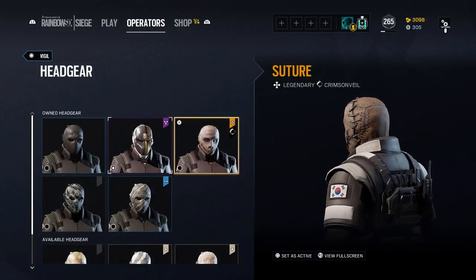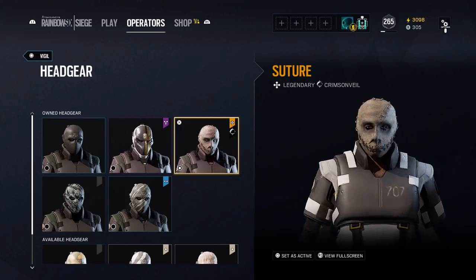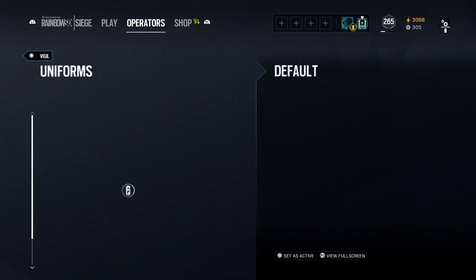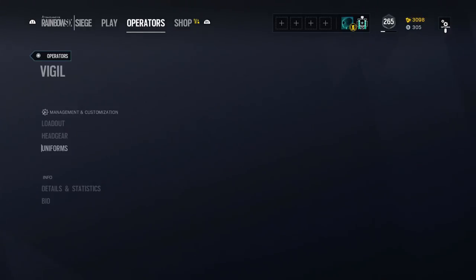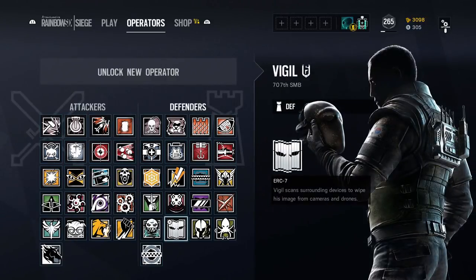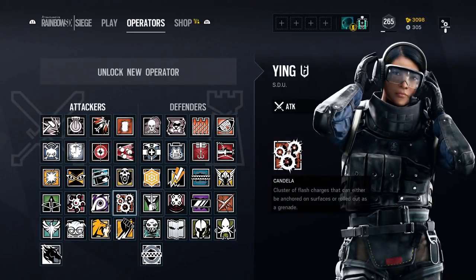The next skin is Vigil. Vigil also has an amazing skin. These skins are absolutely hilarious, kind of spooky as well, but I find them hilarious — that's why I'm getting them. They look very different from the others. I might combine them with the pro league skins for a couple of operators.